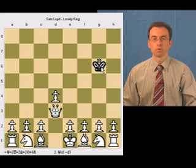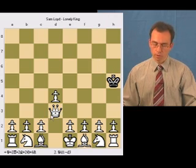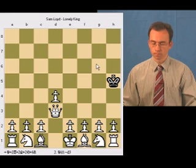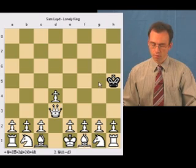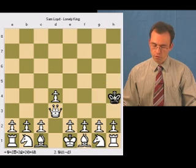There is a danger that the king could escape further to g4, and therefore it's important to move queen to d3 to protect that square. The king cannot move to this square, or this or this square because of the bishop, and has only two legal moves: to g4 and to h4.